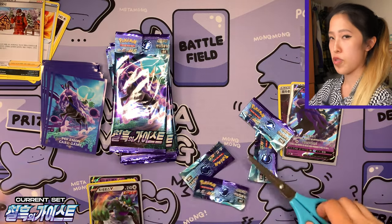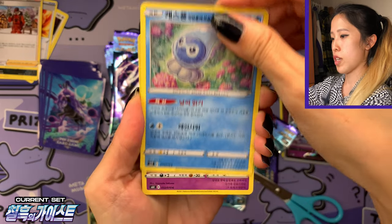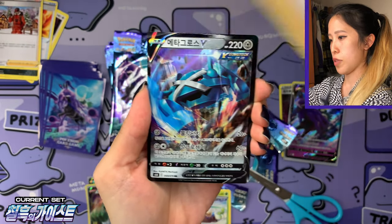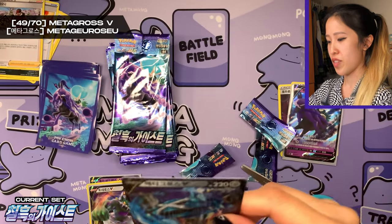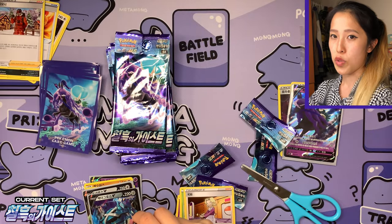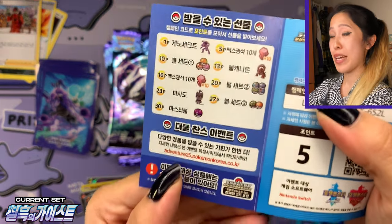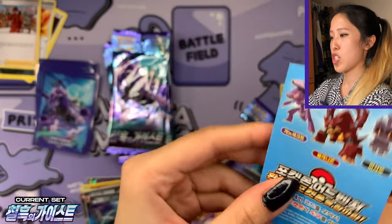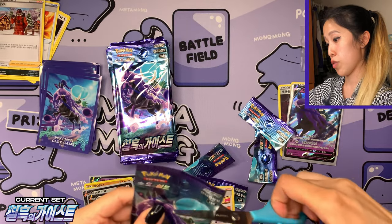The first print run usually has the promotional cards. It does come with a special code for the Nintendo Switch Sword and Shield games — that campaign is also temporary and goes until September. We got Metagross V in Korean, number 49 out of 70 — very nice card, very saturated as well. The code comes as a little booklet, which is adorable. Basically you can obtain some prizes — either legendary Pokemon or items from the actual Switch game. If you get a booster box of Korean Jet Black or Silver Lance, you're entitled to one of those codes.